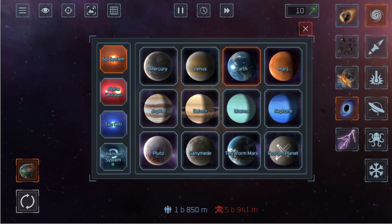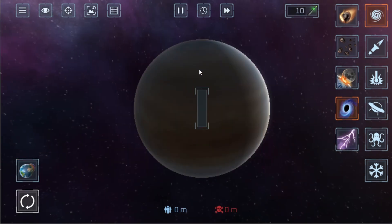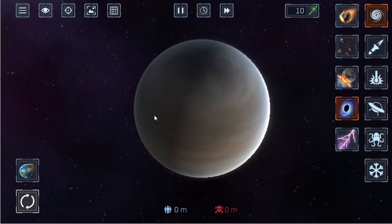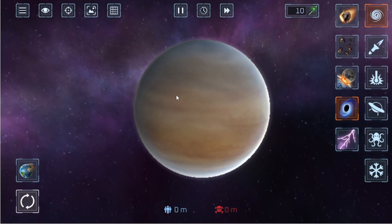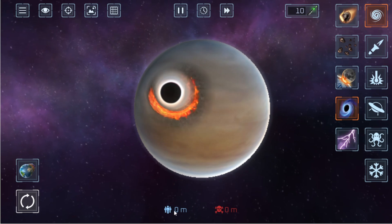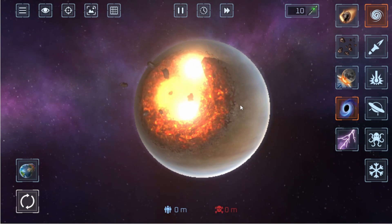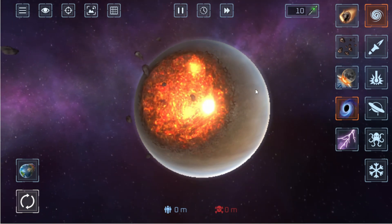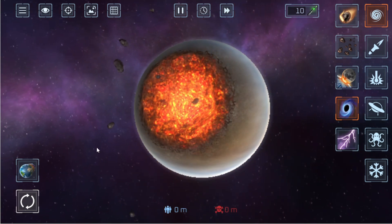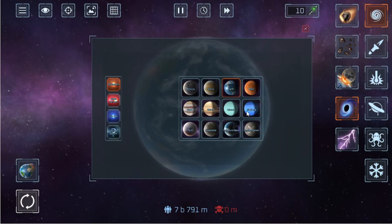Let's try destroying Venus. Here's our Venus, but there are no people on Venus, so basically we cannot calculate how much damage the weapon does. So Earth is basically the best planet to destroy.